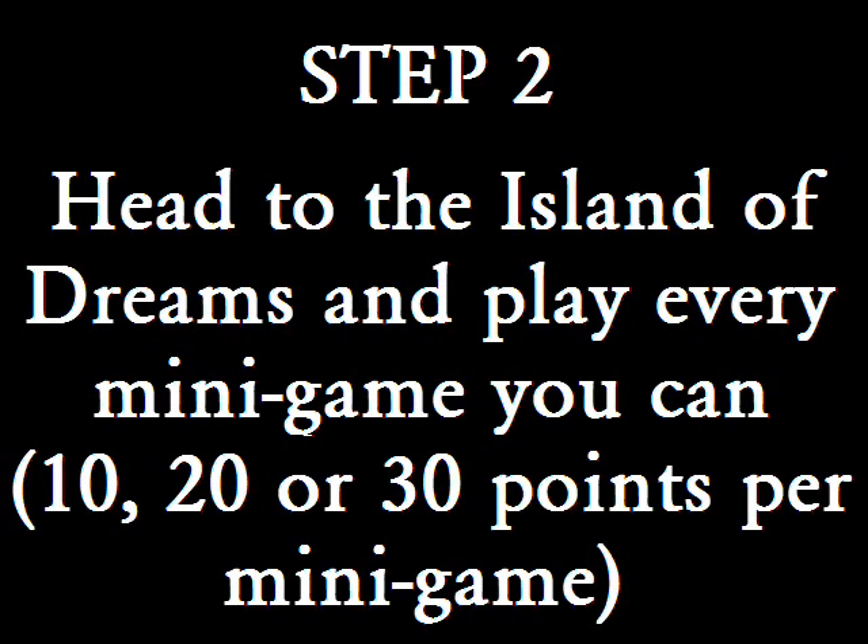Once that's done, head over to the Island of Dreams, and every time you encounter a Pokémon, accept to play the minigame. I can't stress this enough — minigames are the best way to obtain points in the dream world. You can just aim for completion regardless of your score or time, but you'll only get 10 points that way. However, if you do better at the minigame, you can earn 20 or even 30 points. So it really pays to become good at those minigames, because you're going to get a lot more points that way.